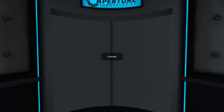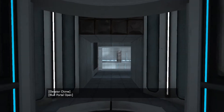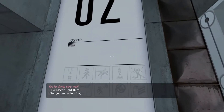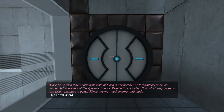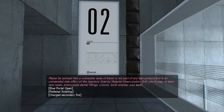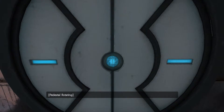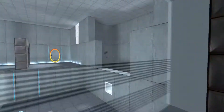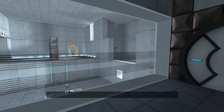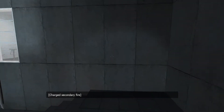Loading. You're doing very well. Please be advised that a noticeable taste of blood is not part of any test protocol, but is an unintended side effect of the Aperture Science material emancipation grill, which may, in semi-rare cases, emancipate dental fillings, crowns, tooth enamel, and teeth. Well then. Interesting.